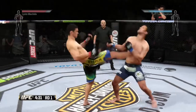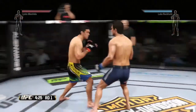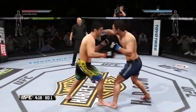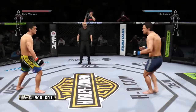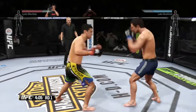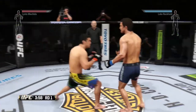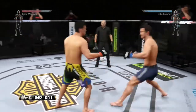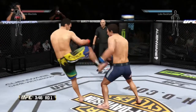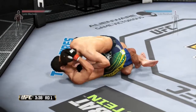He's able to block the punch and he eats a kick — nice kick. Rockhold with some good kicks. That huge head kick was blocked, but that kick hurt him. Good kicks by Machida. He catches the kick and counters with a takedown.